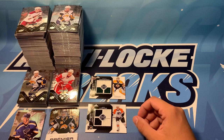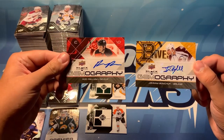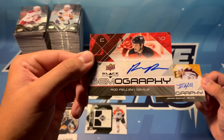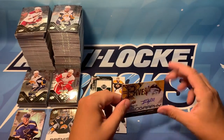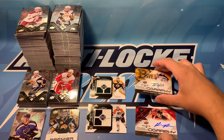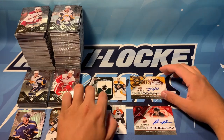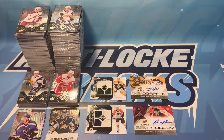We were expecting to get one of the gemographies, and we got two — Johnny Boychuk being the bigger name of the two, the other being Rod Pelley, who I still have no idea who that is. But I'll have linked a little bit of info in the video when I pulled them, so you'll hopefully have some more context to who that player is. So that's our break for today — thanks for tuning in, and be sure to check back in next week. All the best.